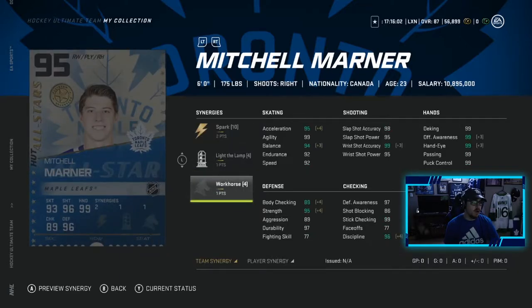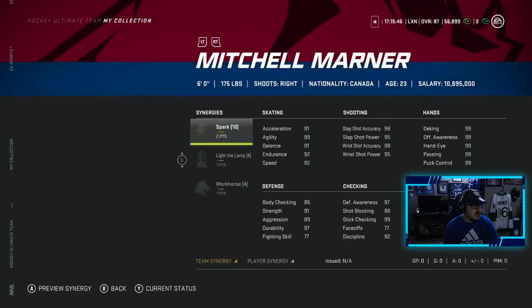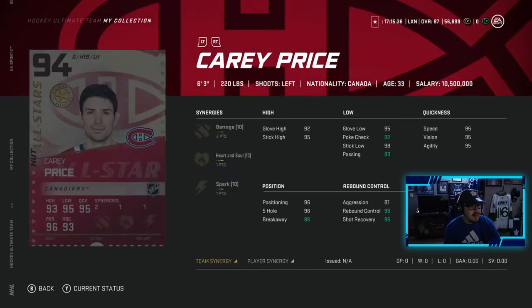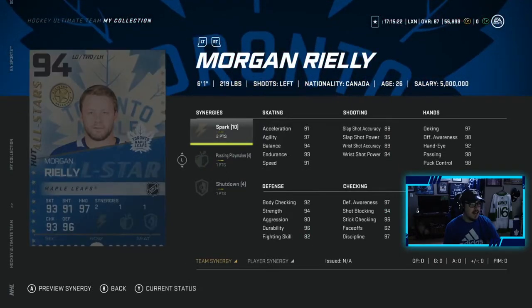Marner's second version has two to spark, light the lamp, and workhorse — both cards have great synergies. Shane Doan has two to distributor, one to light the lamp, one to workhorse — decent card, not the fastest skater. Iafredi has two to distributor, two to workhorse — pretty slow but not too bad. Carey Price has two to barrage, one to heart and soul, one to spark — 81 aggression isn't too bad. His other card has two to swarm, one to distributor, one to balance — that one looks better synergy-wise.